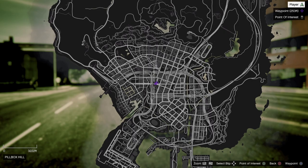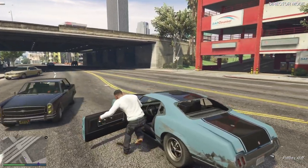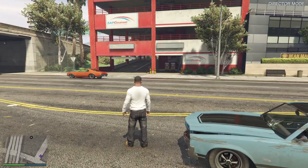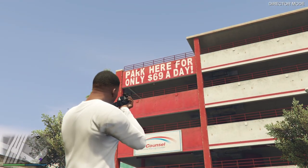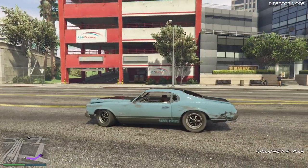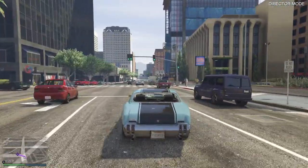We are at our next easter egg — here's the location on the map. Once you get to this easter egg you're going to see a parking garage. You must be wondering where is 69 on a parking garage. Basically, you're going to aim up here and you'll see it says 'Park here for only 69 a day.' If I opened a parking garage I would definitely put the price at 69, or if I opened a restaurant I'd put 69 on some menu items.